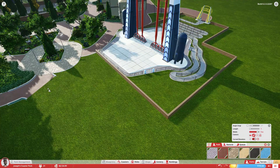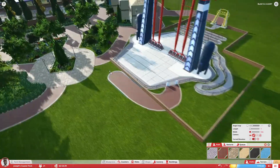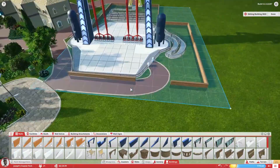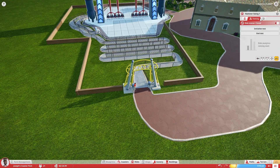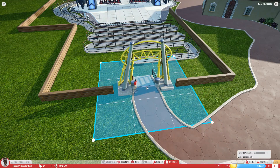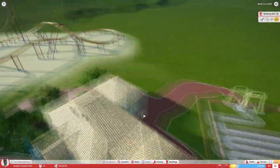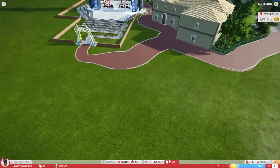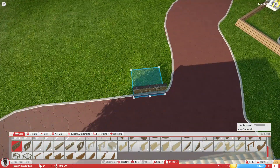I'm constantly going back to the coaster area and making it better. I actually end up making a main street area as well, because you've got to have a main street area for a park like this. The next major attraction starting in episode 7 is a dark ride — something I've been wanting to do in one of these parks for a while. I wanted to put one in Mystic Bay but never got around to it.